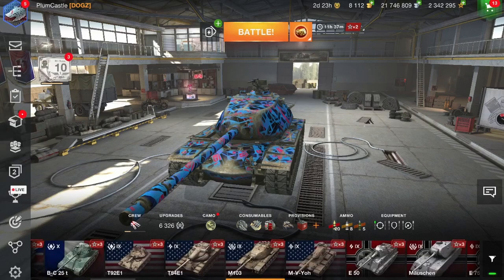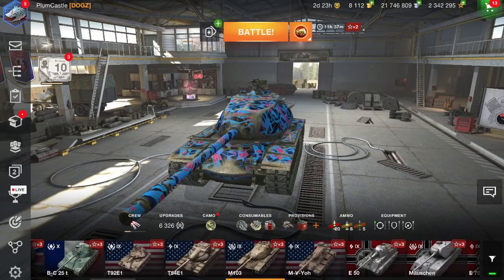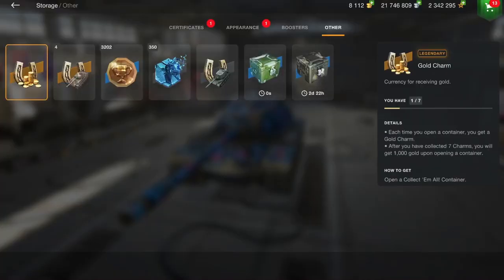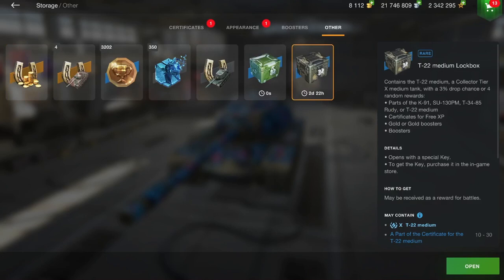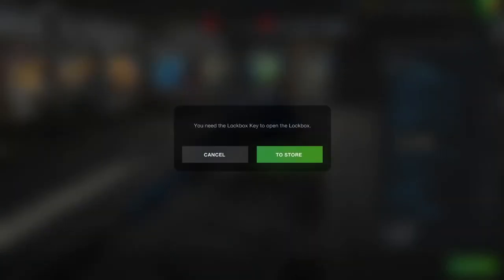I'll show you what happens when you do get one of these boxes. I got one — you can see I did get this box, and it'll let you know after a game. As for where it goes, it's actually really easy. You just go back to your garage and there's this icon all the way on the left that looks like a cardboard box. You go into that, then the other section at the top, and this is the T22 Medium Lockbox. They are awarded in random battles, and if you've forgotten the drop chances, these are them.